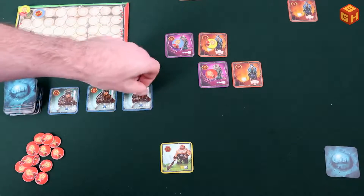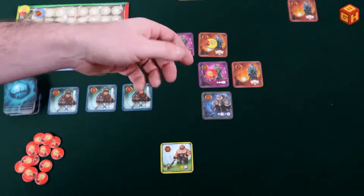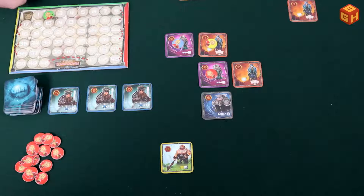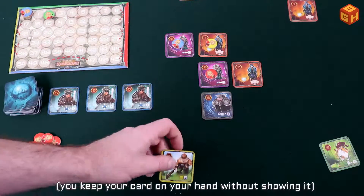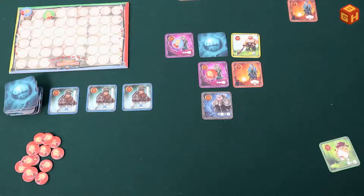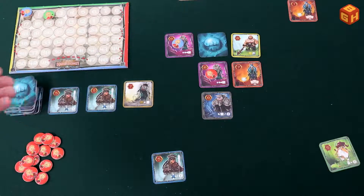The third player places their card, scores one point for two different factions in the row or column, takes their token, and scores two points. If a player doesn't want any of the three displayed cards, they can also blindly take the top card of the draw pile. The red player places a card, decides to flip over an adjacent card face down, that card gets flipped, the token on it is returned to its owner, and a new card is revealed. The game ends when a player has no more player markers in their supply, or when the draw deck and display are empty and all players have no cards in hand.